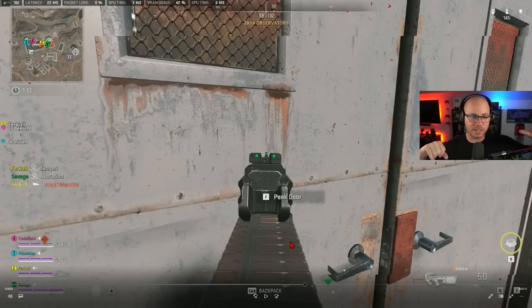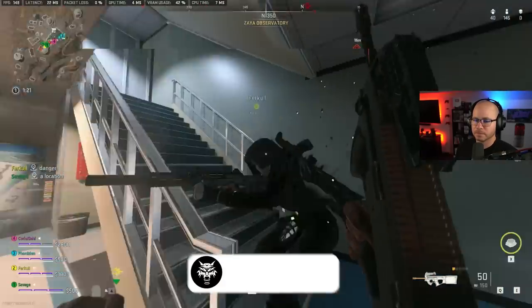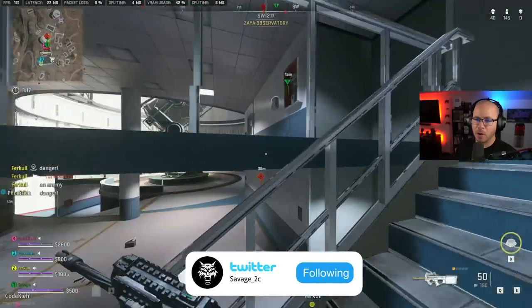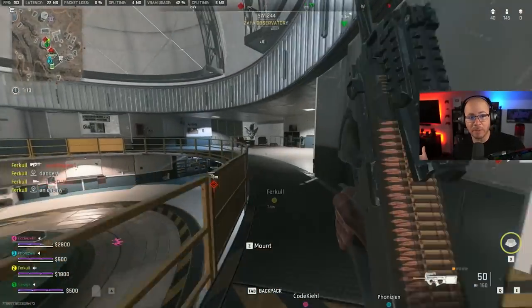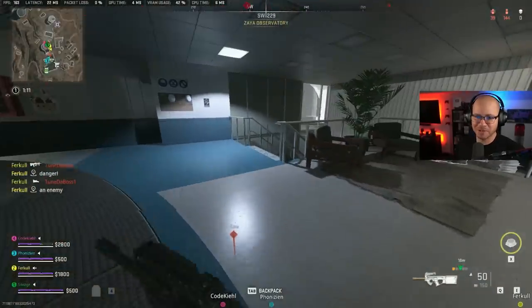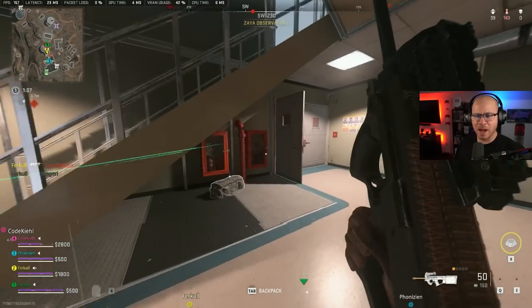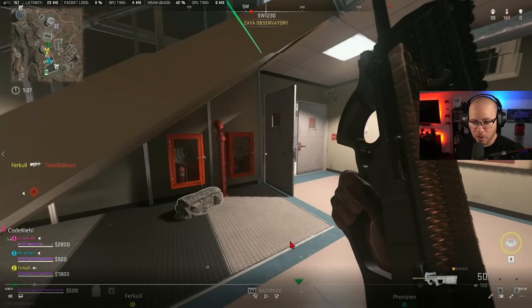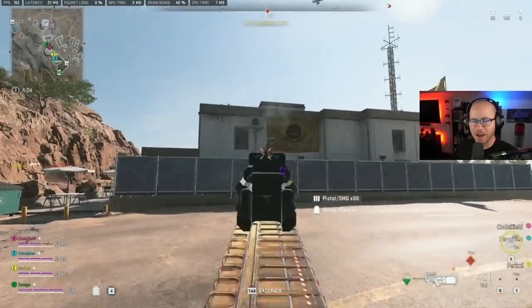We have one guy on my right on ground level, one guy above us on the right, and one guy above on the left. I started to slow walk, and the moment my teammate came flying in like Tarzan I decided he probably knows we're here and started sprinting. I want to point that out because we all know randoms who will just crouch walk doing donuts around their team — please don't be that teammate.